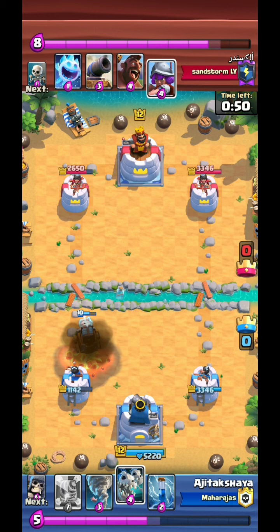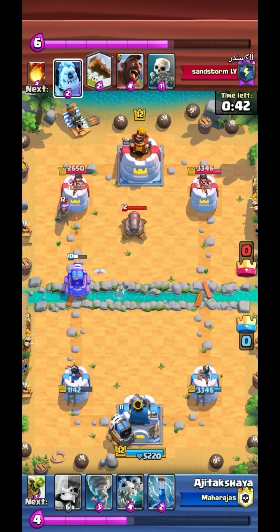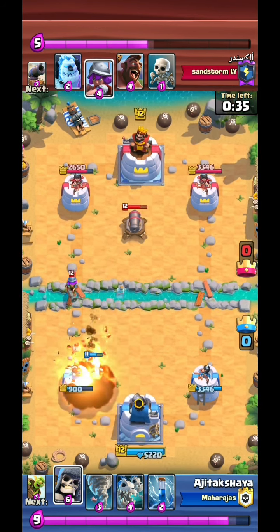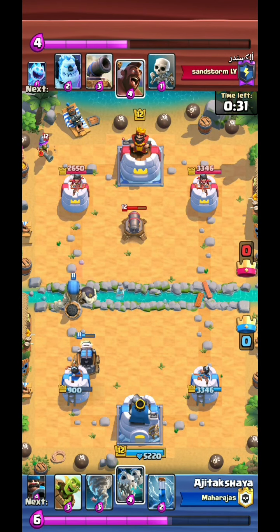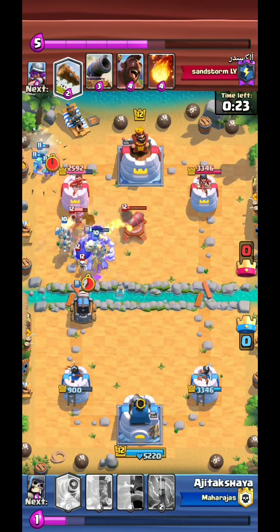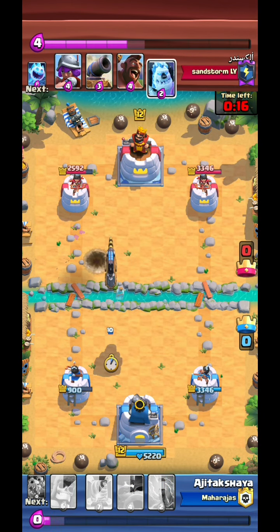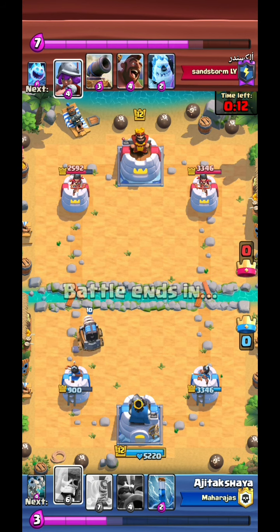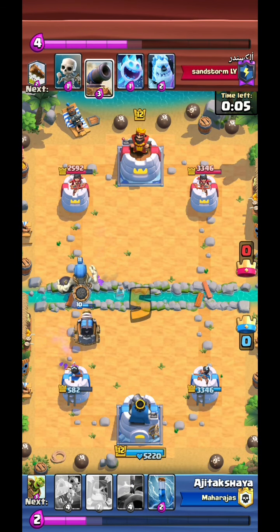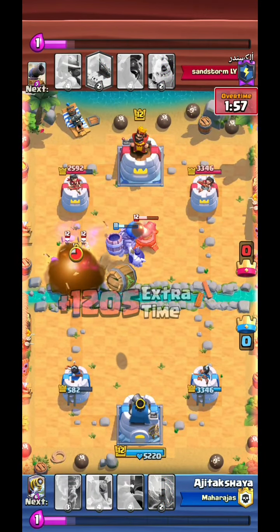I don't feel bad for BMing. He's gonna mess up somewhere down the line, I'm guessing in overtime. The fireballs are pretty deadly and I'm not going to be able to push through. I got real lucky with that one push. And this was amazing - I managed to take down the Musketeer and lower the health on the Hog Rider. That was an amazing game mechanic which I didn't know about.